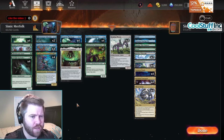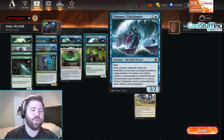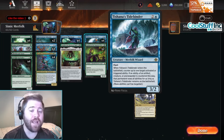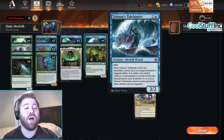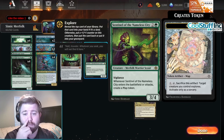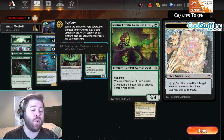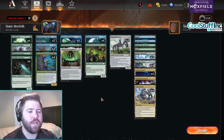Soul Cauldron can also give all our creatures the ability of Seeker of Sunlight, which won't come up as often but still can. We also have Tishana's Tidebinder - three mana, three-two, flash. When this ETBs, counter a target activated or triggered ability of an artifact, creature, or planeswalker - that permanent loses all abilities for as long as this remains on the battlefield. Super strong card. Also Sentinel of the Nameless City - three mana, three-four, really good stats with vigilance. Whenever this enters or attacks, make a map token, and the map tokens let you explore.